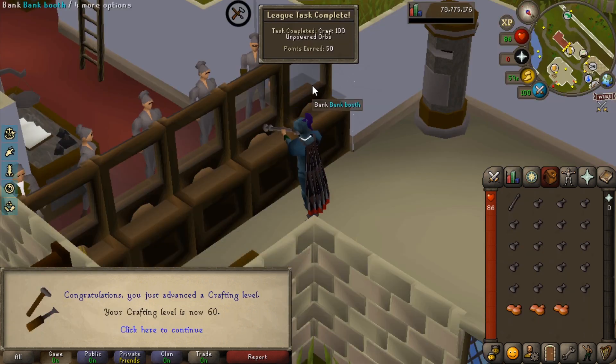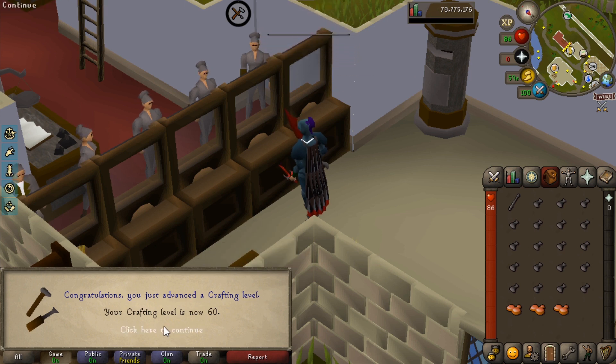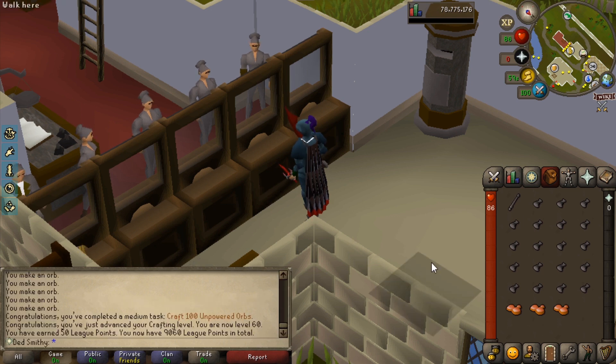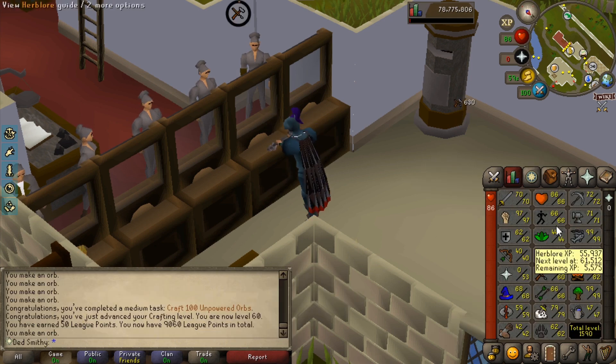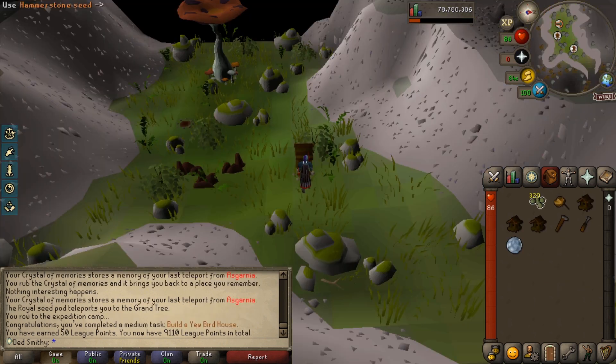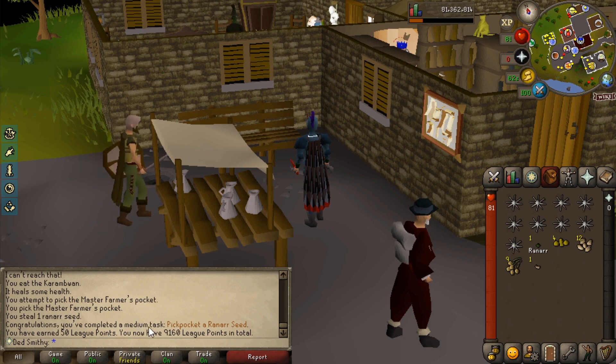There is a massive task coming in — craft 100 unpowered orbs, which is 50 points. We also get 60 Crafting, which means we can make green d'hide chaps and also yew birdhouses, which is another challenge as well — to put one of those down. I think I have the Hunter level for that, so we can get that knocked off too. There's that yew birdhouse challenge coming in, a medium task worth 50 points.